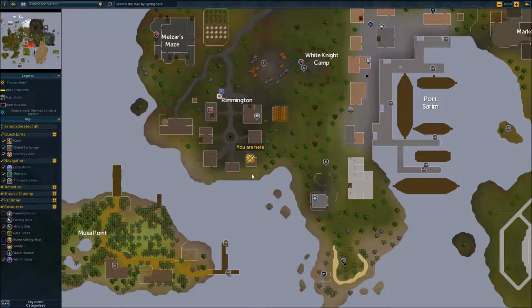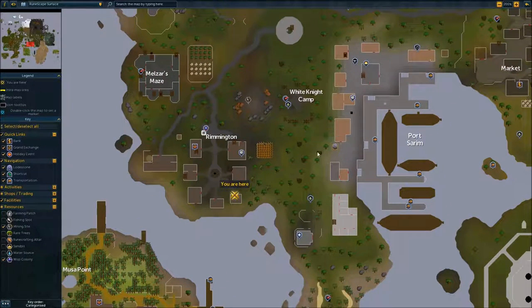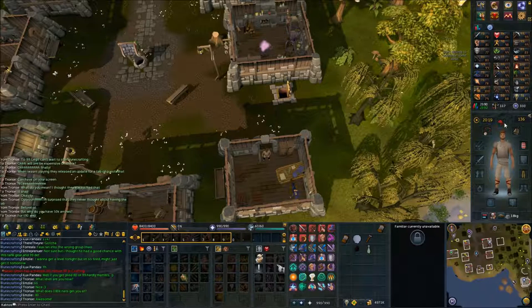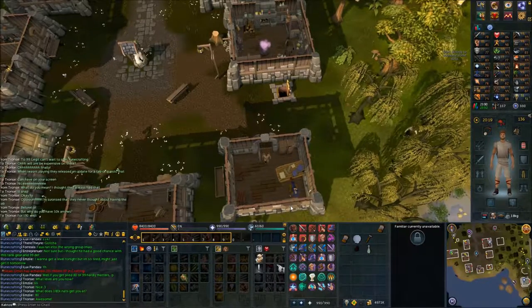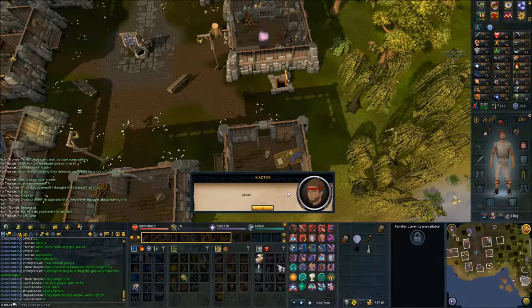You want to make your way to this house right here. You can just use the Port Rimington lodestone and then run to your west. Make sure you're wearing the pirate bandana, the shirt, and the leggings for this part. Speak to the customs sergeant. Once you get to the point that he says you're under arrest, that's your goal for this whole part.